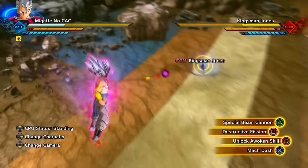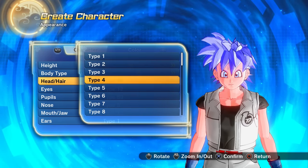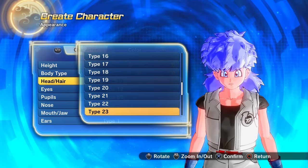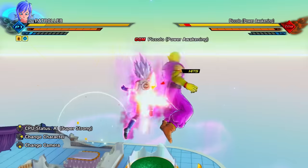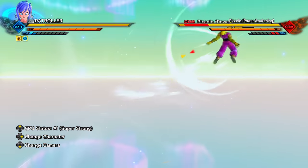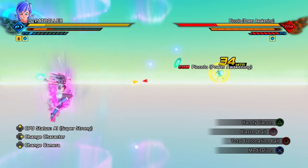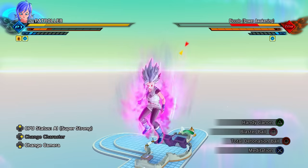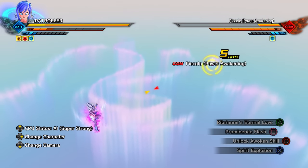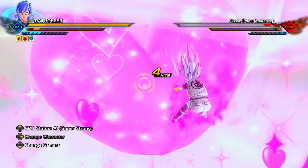Next we have female Earthlings. Female Earthlings have higher ki damage, and in my opinion this is the worst race option in the entire game — though that doesn't mean it's necessarily a bad option. You've got high ki damage, so run with that and go for Potential Unleashed or the Beast awoken. If you want better ki damage options, female Saiyan or the Frieza race coming up next might be better. Running a female Earthling is fine if you have a different character for more competitive situations.